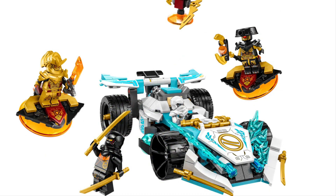Next we have set 71791, Zane's Dragon Power Spinjitzu Race Car — bit of an uncatchy name. This set has 307 pieces and is going to sell for £30 UK. The build is very reminiscent of Scott's Ninja Tuna car from Prime Empire, if anyone remembers that. It's quite a small car. It looks decent, but for £30 I think it could have been a bit bigger. We have two army builders with some very cool accessories. It also comes with Cole and Zane. I'm going to be doing another video looking at all of the figures more in depth later today or tomorrow.